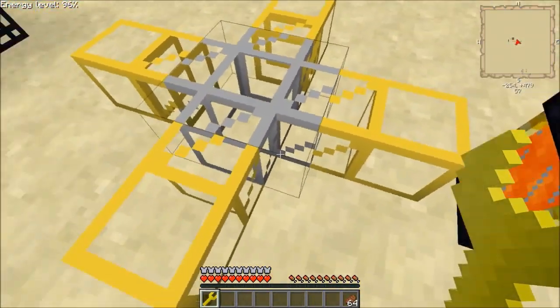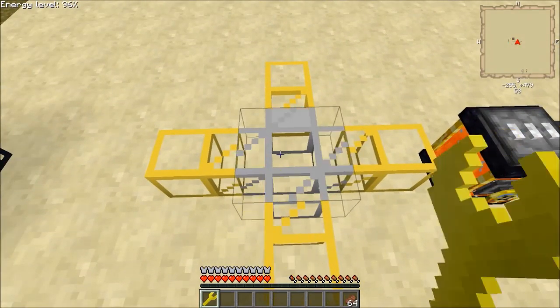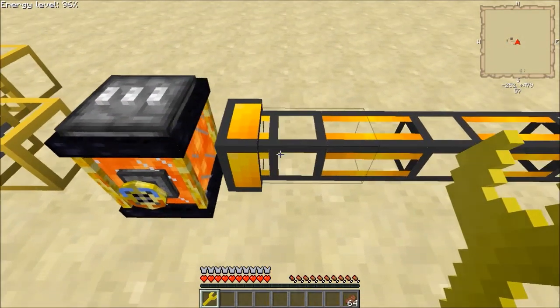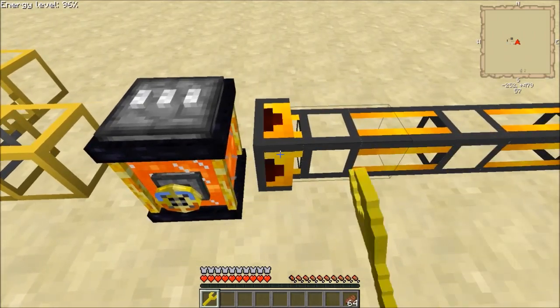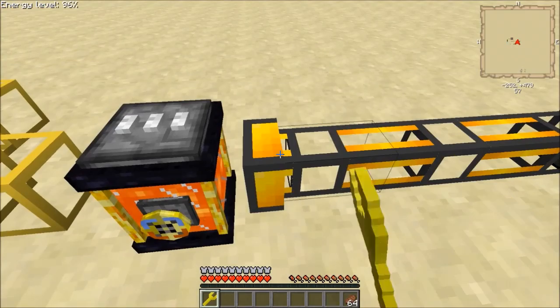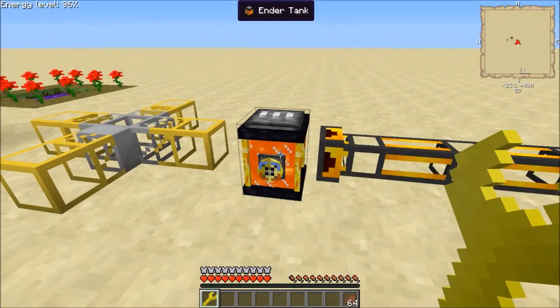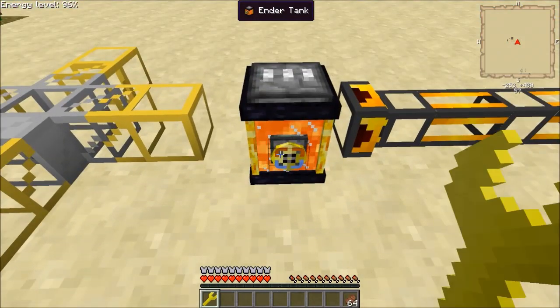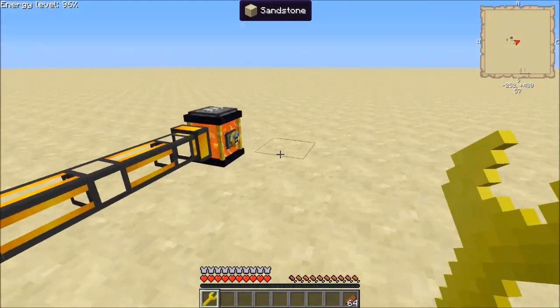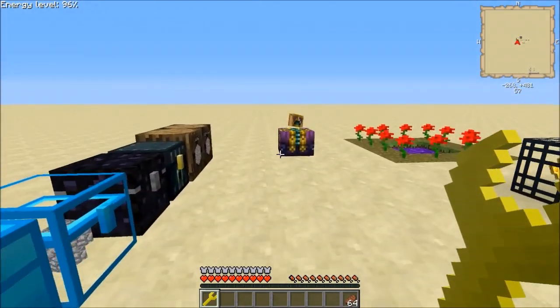It acts like a regular wrench. You can see there's an iron transport pipe in the middle and you can see it moves that around. It'll adjust the thermal expansion liquid ducts as well. It does everything that a normal wrench would do, but it does so much more.